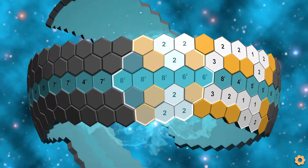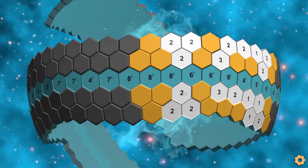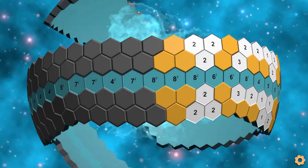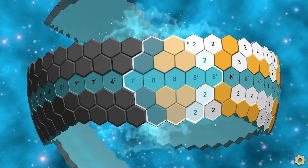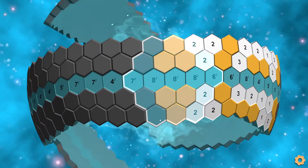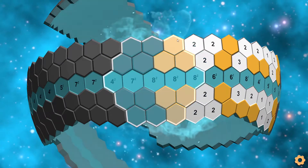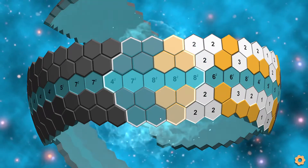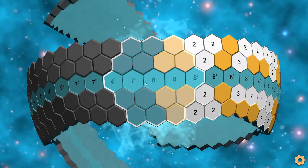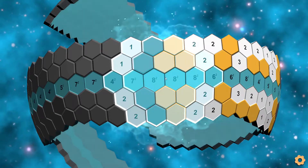Here we have six tiles for the eight, and only two more tiles, so both of them have to be marked. And now we start having to think about multiple areas at the same time. So here we have six tiles for the eight. We need two more tiles out of these four tiles here. And then here we have six tiles, and we need two more tiles out of these four tiles, completing this eight as well, so these tiles can't be marked — the ones outside of the overlapped area.